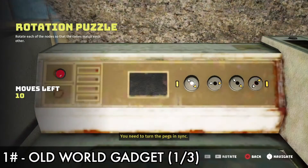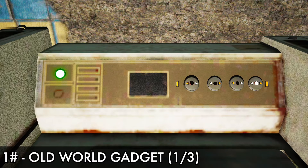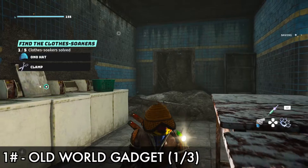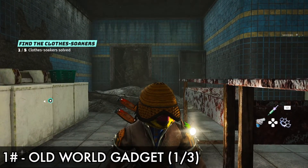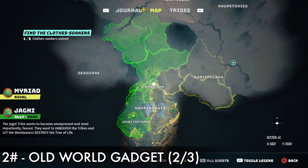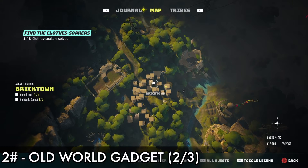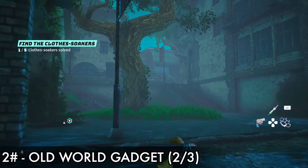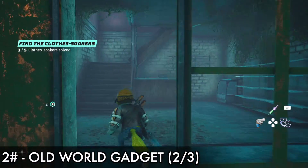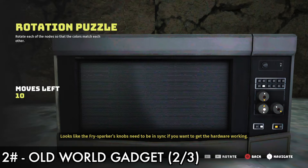You need to turn the pegs in sync. You really put a spin on it. Heroes make for the best stories. Looks like the Frysparker's knobs need to be in sync if you want to get the hardware working.